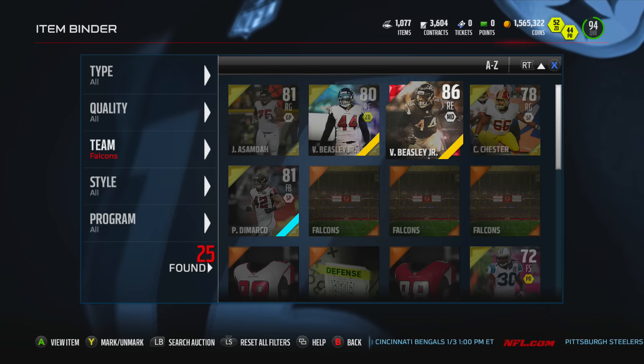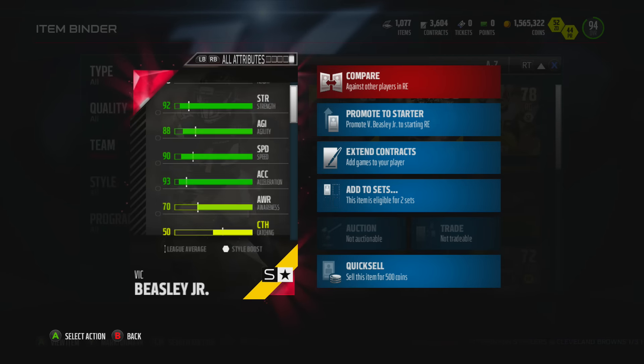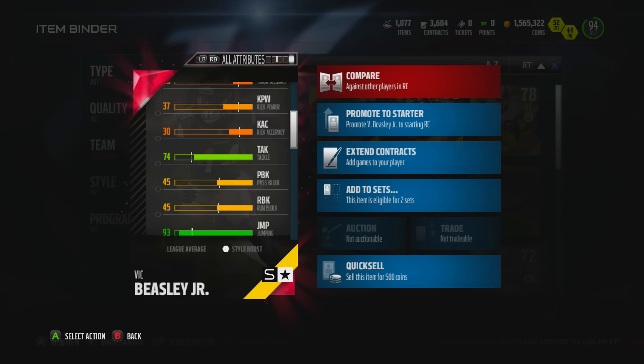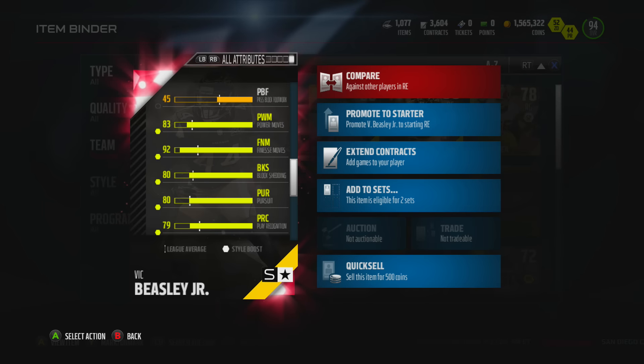Here he is - he is 6'3". Let's take a look: 92 strength, 88 agility, 90 speed, 93 XL, 70 awareness - awareness isn't too great. 74 tackle, 93 jump. What else we got down here: 83 power move, 92 finesse. So you can probably do whatever you like with him, he goes both ways a little bit.